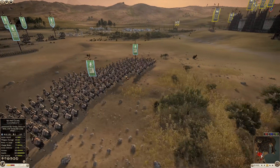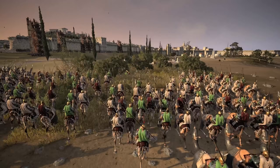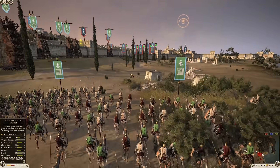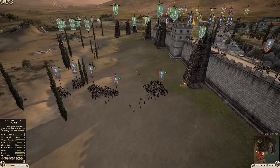We've got Camel Cataphracts moving in, so they do have cavalry support that are going to make their way over to aid their infantry. But will they get there in time?